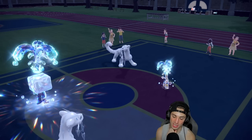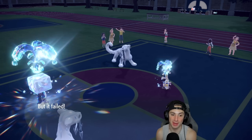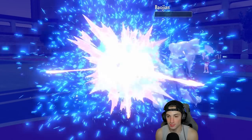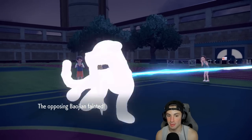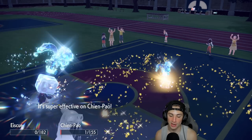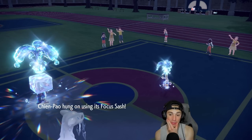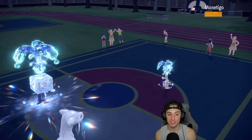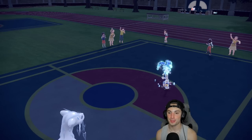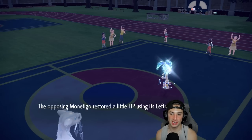We might see a double protect to waste out tailwind — this is such a good match, we still have Urshifu. We're doing half HP on it. He goes for sucker punch into Shenpao — nice. Liquidation's going to finish off Shenpao and we'll go from there. Maybe I should have doubled down on Goldgo. Make it rain finishes off Eiscue down to sash, and sucker punch will KO Goldgo. But it's probably Dragonite in the back — I can't do much against Dragonite.